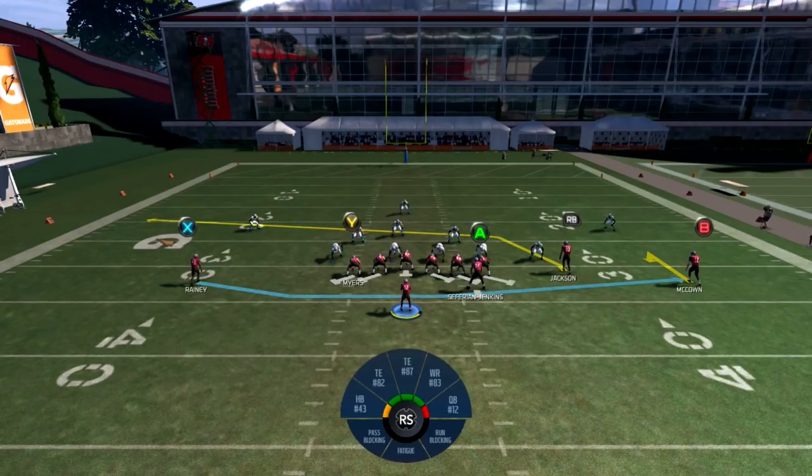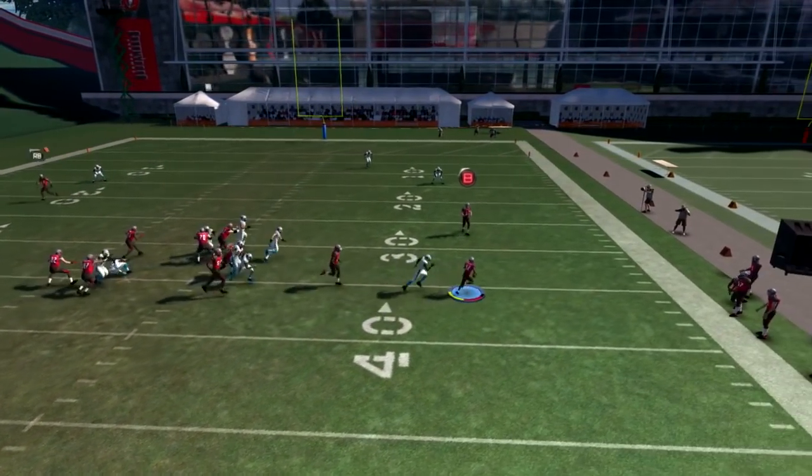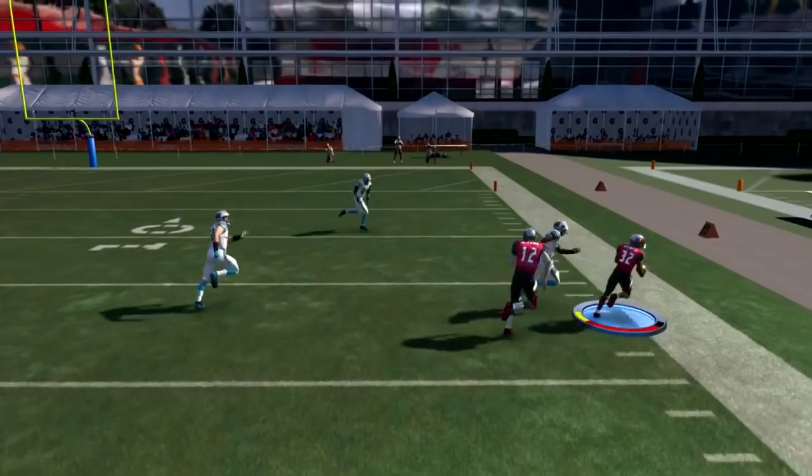We're going to stand there like a statue, take a look at the field — left, right, middle — and see which area is open. As soon as we decide, we're going to take off with agility. We stand there like a statue, read the field, see that we can take it to the outside in this case, and we're gone.